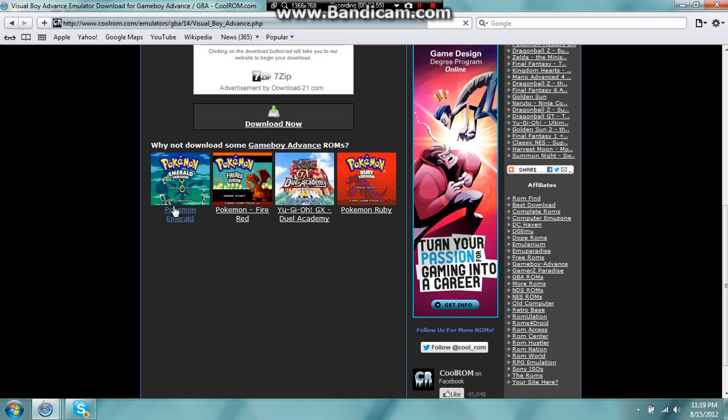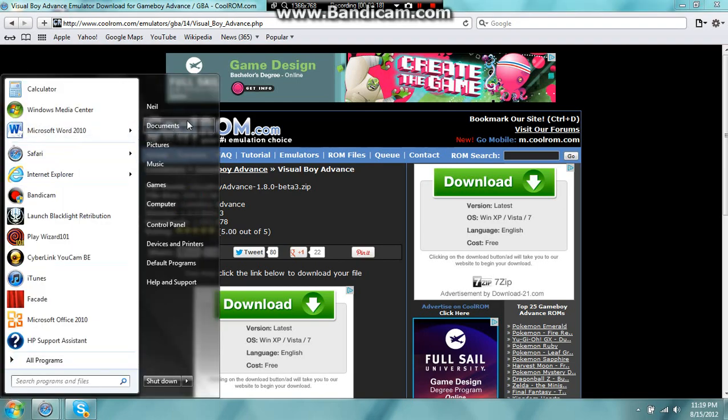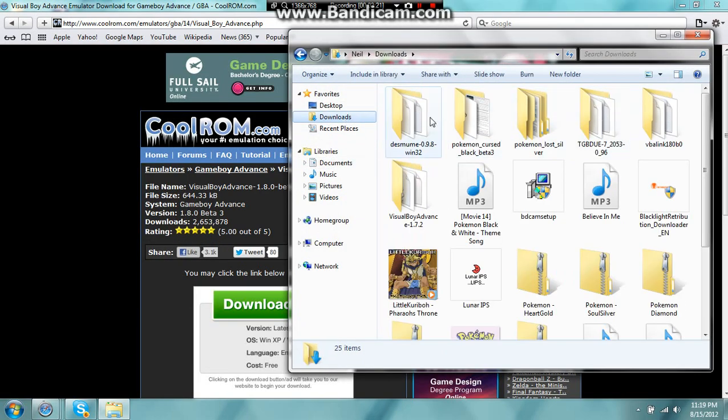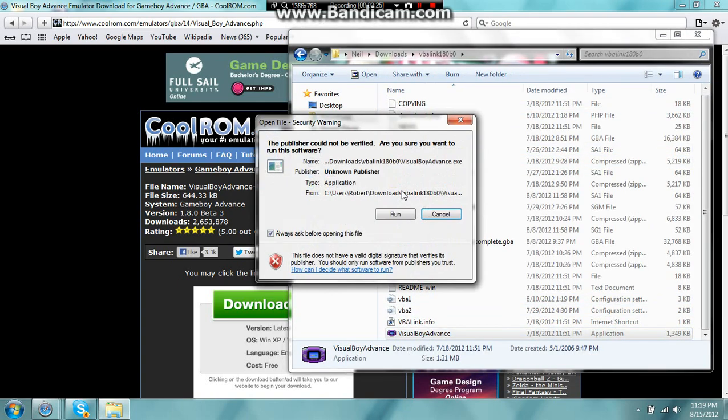Same exact thing — Download Now. You can play games like Emerald, FireRed, Yu-Gi-Oh! Duel, Yu-Gi-Oh! GX Academy, Pokemon Ruby. VBA Link is the emulator that allows you to trade back and forth with Emerald, Ruby, Sapphire, Leaf Green, and FireRed. Let me show you in Documents — VBA Link, Visual Boy Advance.